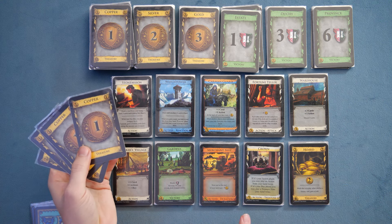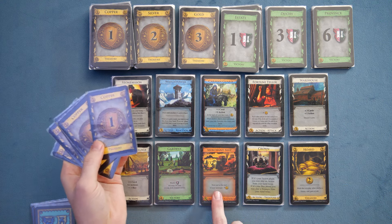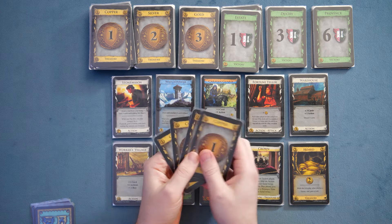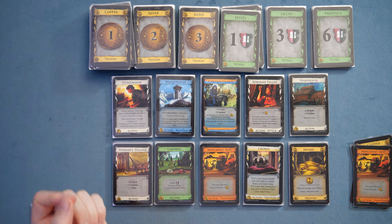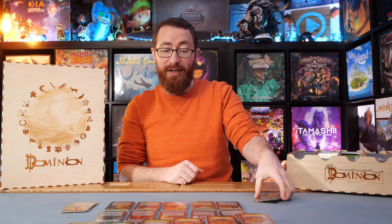We could just spend five money right away, which is generally a good idea. Let's go ahead and buy a merchant ship — we're going to spend five money, take that merchant ship, and put it into our discard pile. That was our five money spent. That's our turn, done. The next player takes their turn, and then it's back to mine.